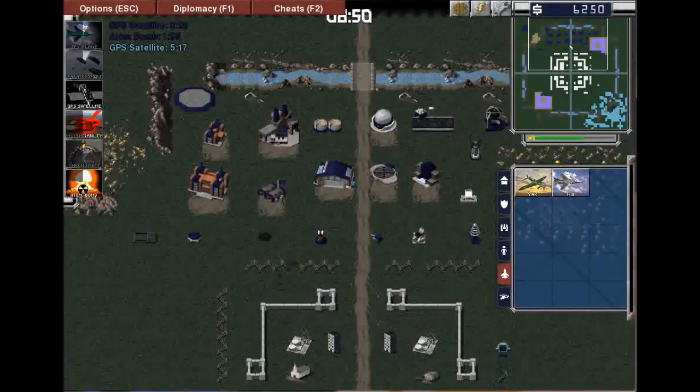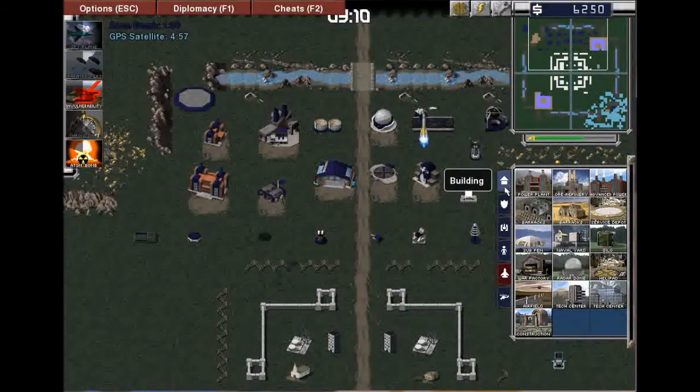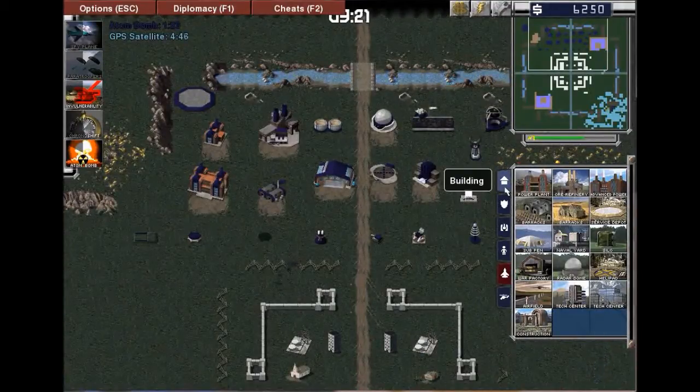So that is every building — hopefully I've described that well. Sorry about the setup at the beginning. I should also mention the subpen and the naval yard have two different abilities. The Soviets can only build submarines, and they're invisible to other units — though that's being changed in a future patch. The naval yard allows access to boats such as the gunboat, destroyer, and cruiser.